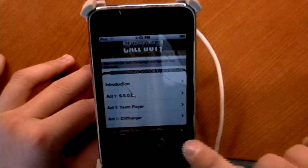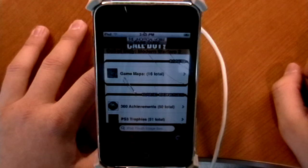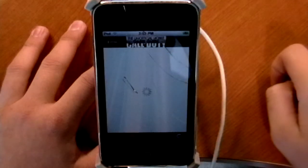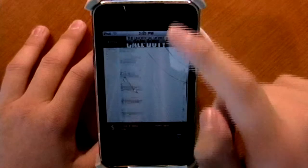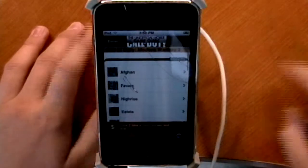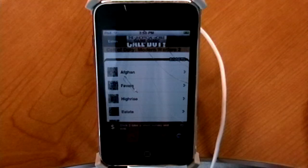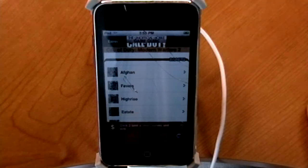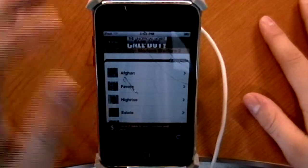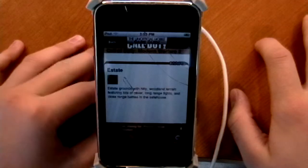And extras — this is my favorite tab out of them all because it gives you something cool that no other Call of Duty application for the iPod Touch gives you, which is Game Maps. Now, this isn't the stimulus package update, even though the stimulus package had already come out for the 360 and not the PS3 yet. I know — sad face. But it will come out soon and hopefully we'll get an update for this thing. So let's just pull up Estate because that's my least favorite level.